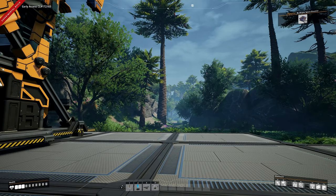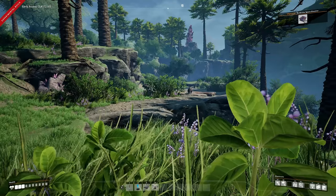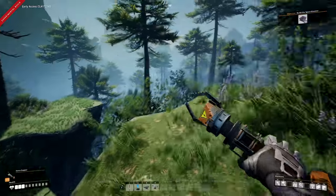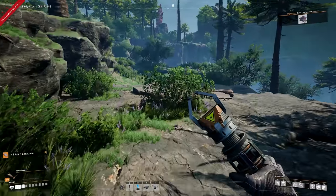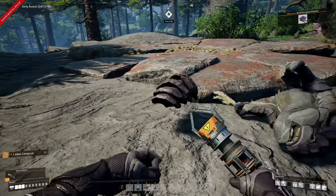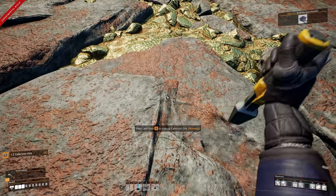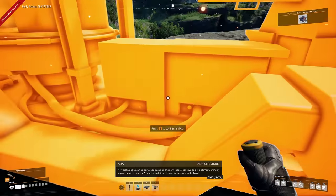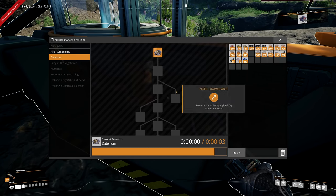Now we've unlocked the MAM and storage containers. But what I want is something we cannot see just yet — not too far away, there's an unknown metal. Let's go and get it because we need it. Here it is, protected by two wild hogs — oh, we're being seen, we're busted! Bad hog — I'll take you for some research. Here it is: Caterium. We need this so we can start creating AI limiters, resulting in us making smart splitters, which I prefer to use when it comes to sinks.